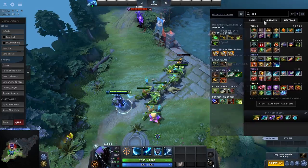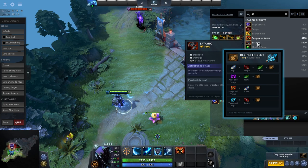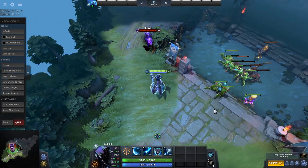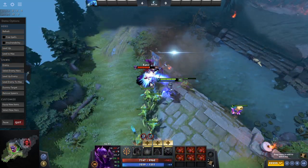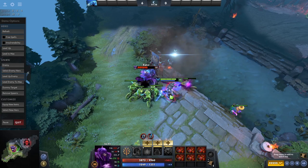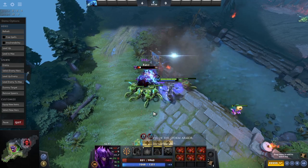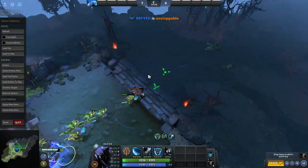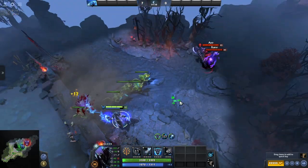The last tier 5 item is the Trident. This isn't quite an item when you get it — rather it's a recipe that can be upgraded into when you combine a Sange, Yasha and Kaya. It is best for heroes that already have some of these items, otherwise you need to spend over 6,000 gold to buy it. But it is a pretty strong item that gives nice stats, resistances and damage. I really like this one on carry heroes who have too much money or that already have one of these items, as it opens up a slot in your inventory for something else.